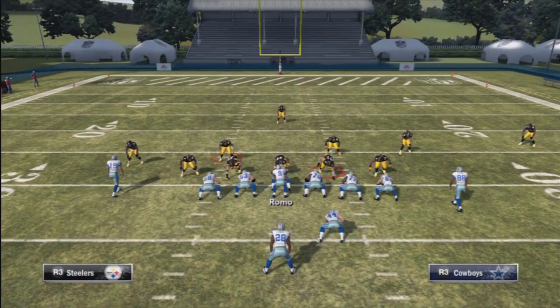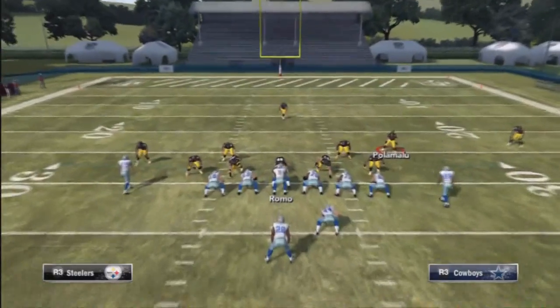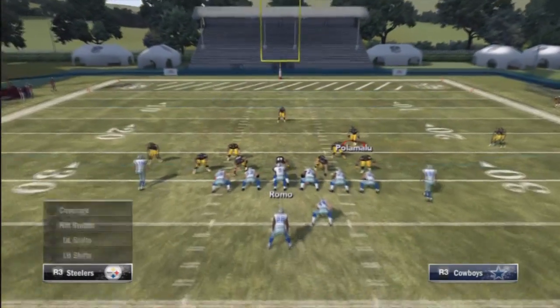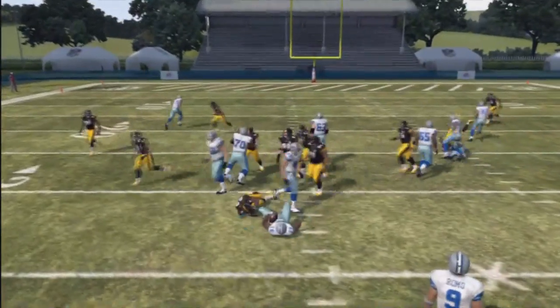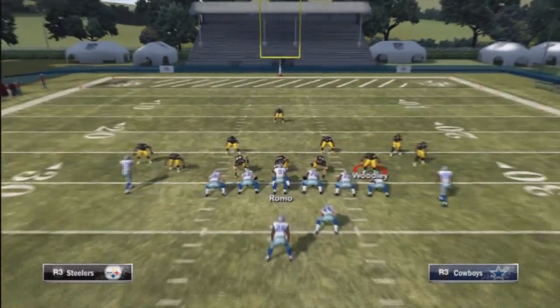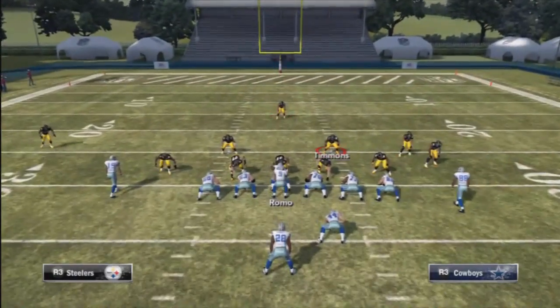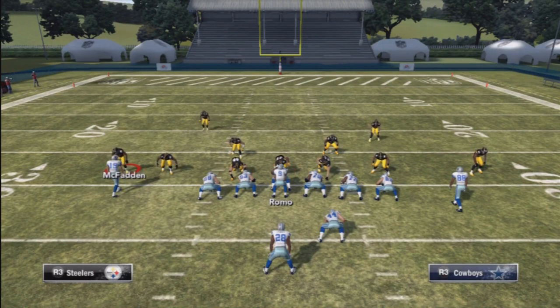Now for the counter — the counter is very dangerous this year. This play also locks down the counter. We're here in the formation strong close, we do the same setup, as you can see here, and the counter locks down right away. You can also put Polo Malo in the spy.